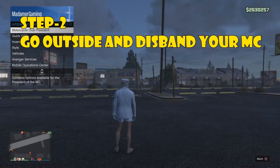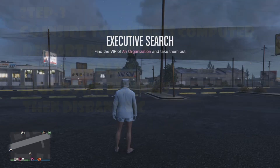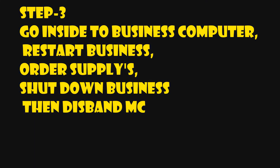Right here — disband your MC. Step three: go inside to your business computer, restart your business, order supplies, shut down your business, and disband your MC — all four steps.